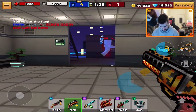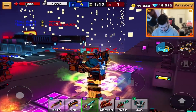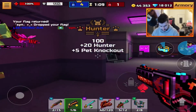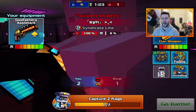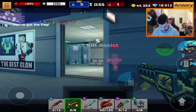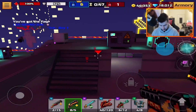This guy just really wants flags. I just can't hit him. I don't even know what this game is, so I'm just going to let that go. I hope I get some kills. It seems like a two-shot weapon. I'm just letting these guys capture flags while I'm shooting.